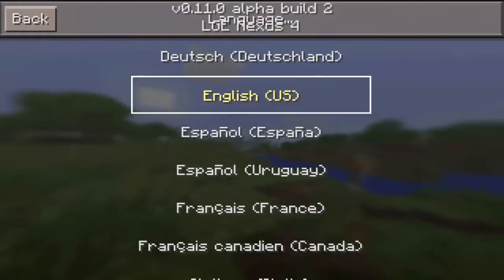How does MCPE 0.11 and PocketMine 1.5 work together? Let's start with a quick overview of MCPE 0.11 features first. This is not in any particular order.